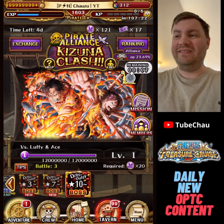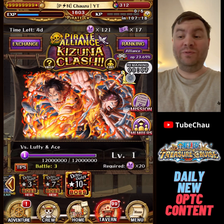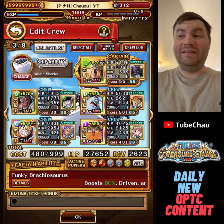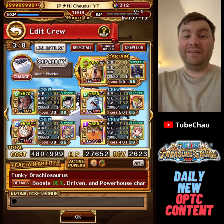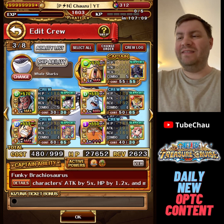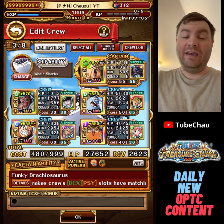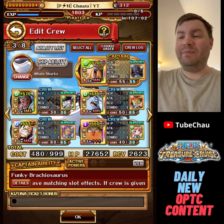I tried it out in one assist at least, so now I gotta try it out for real. If this really gets uploaded, it worked — otherwise I have to make some changes. This is the team: we're using Queen Captain together with Doflamingo and Crocodile Friend Captain.